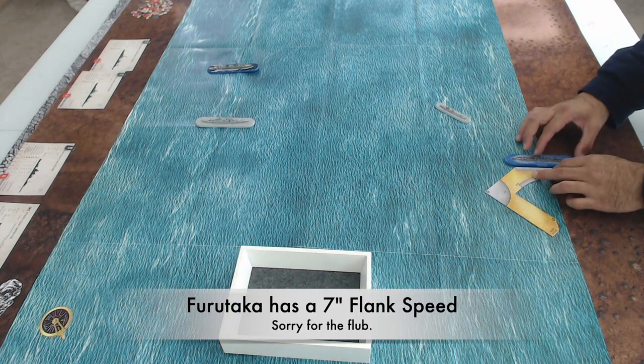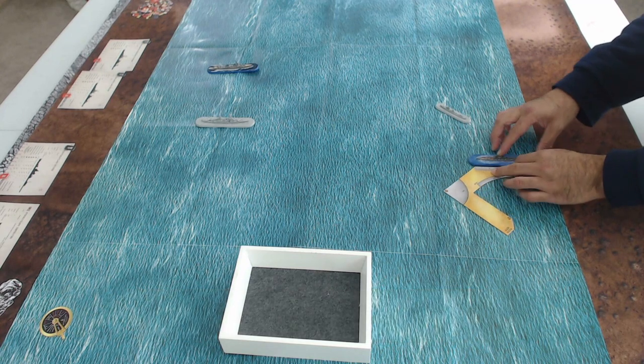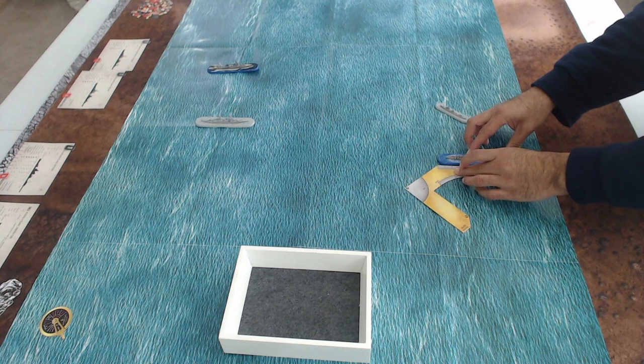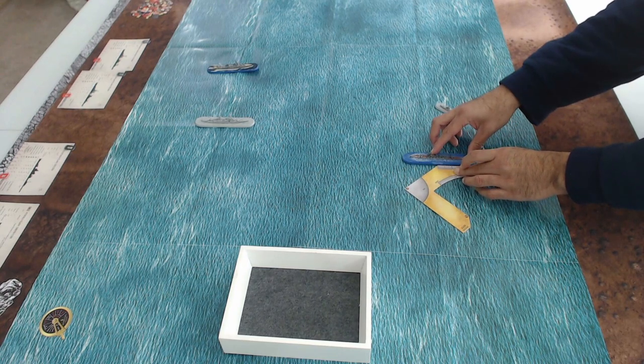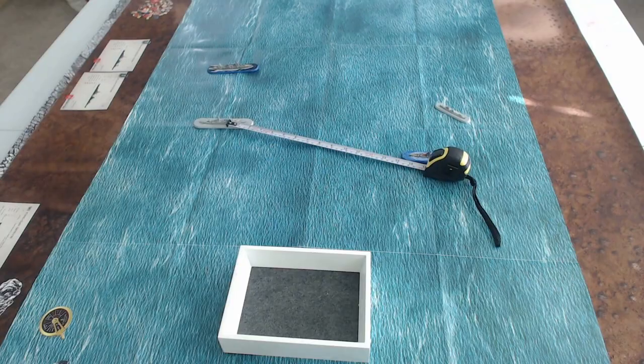Now the Furutaka moves at flank speed of six: two inches, then two, then another two. That is it for the movement of all ships on the board.